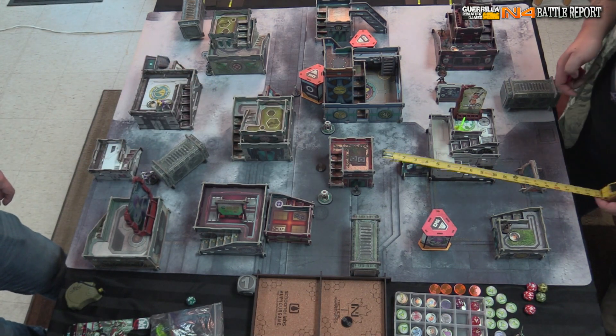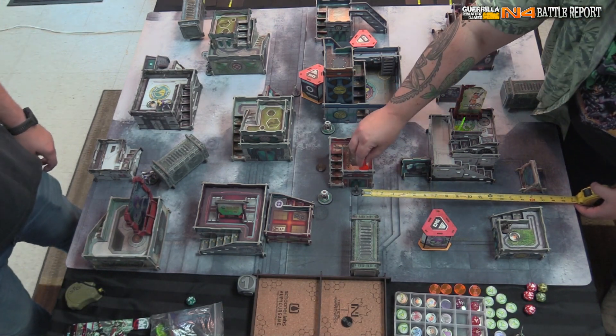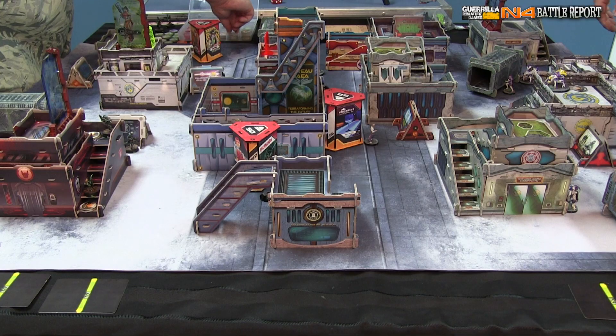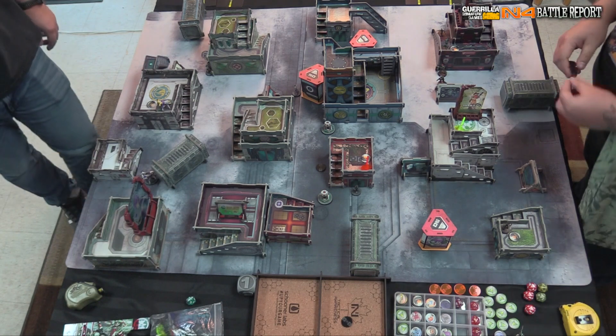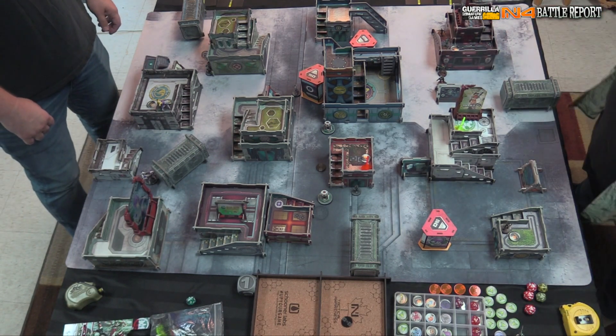Colin's reserve camo marker goes prone over to a safe spot — not standing in the danger zone. A fireteam marker goes on the fireteam leader. We are ready for turn one.